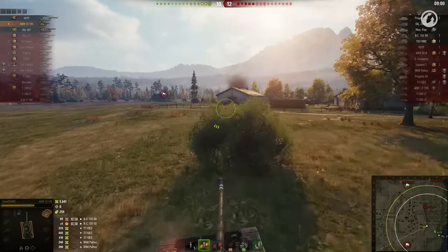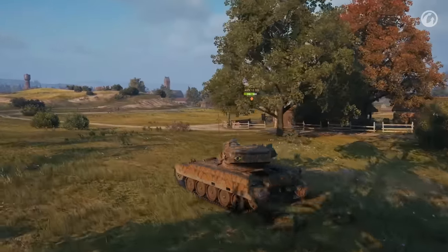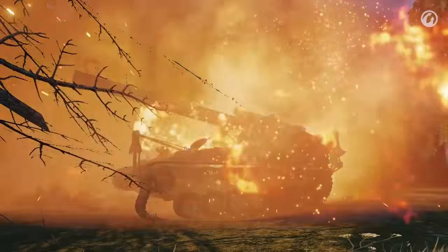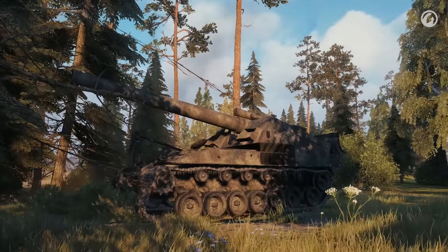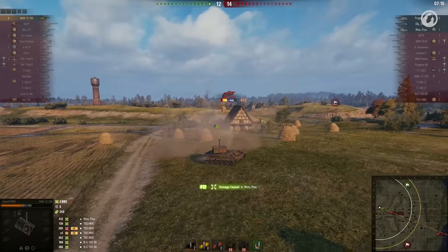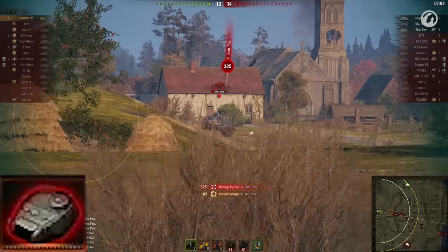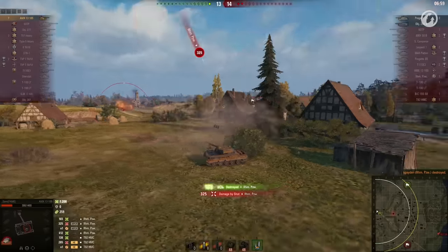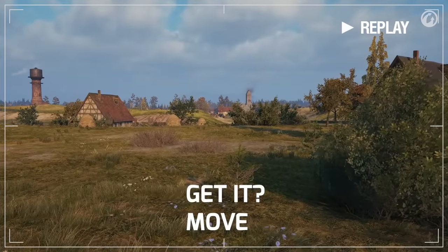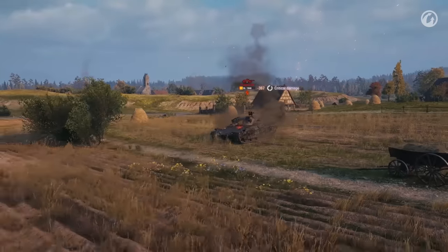Lovely! Reload. Relocate. And repeat. Save is single-handedly keeping this green team with a chance of a win, eliminating both artillery pieces that did not bother to relocate despite the threat. Now alone versus three tanks, it is Save who was ambushed! Ouch! No way — Save lands the kill shot while using the keyboard to traverse. What a move! The next opponent is a Progetto, taken out by a smart 1-2 punch.